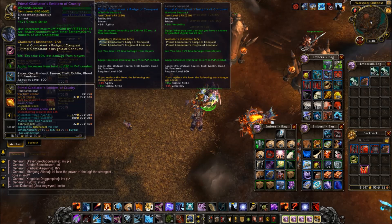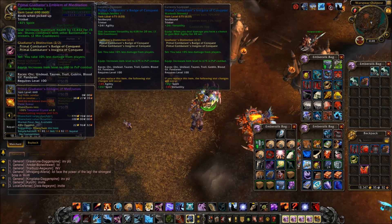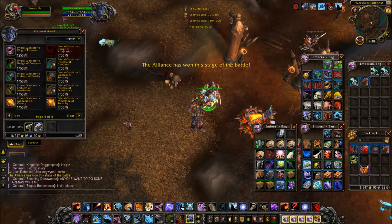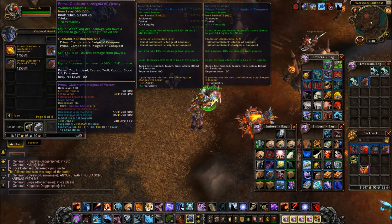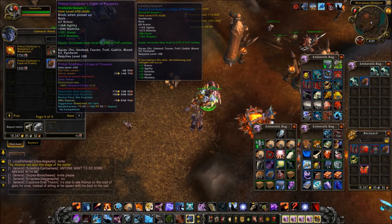These get boosted up to item level 690. Last but not least, we have four trinkets and two capes. One cape has critical strike and mastery, and the other has haste and mastery.